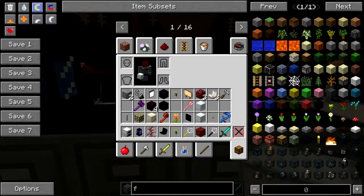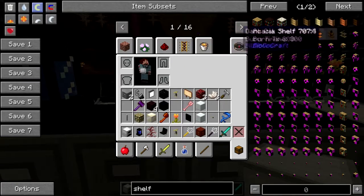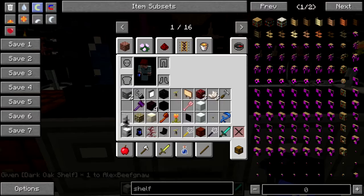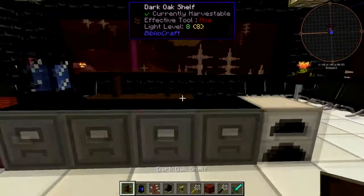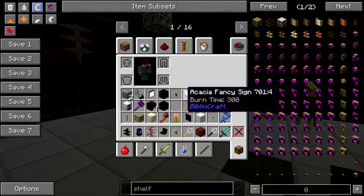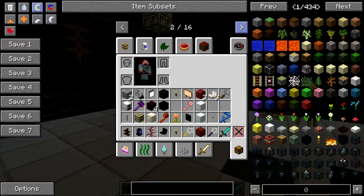Let's put like some shelves here for commonly used food items. We should use the dark oak. There we go. I need some recreational crap here.